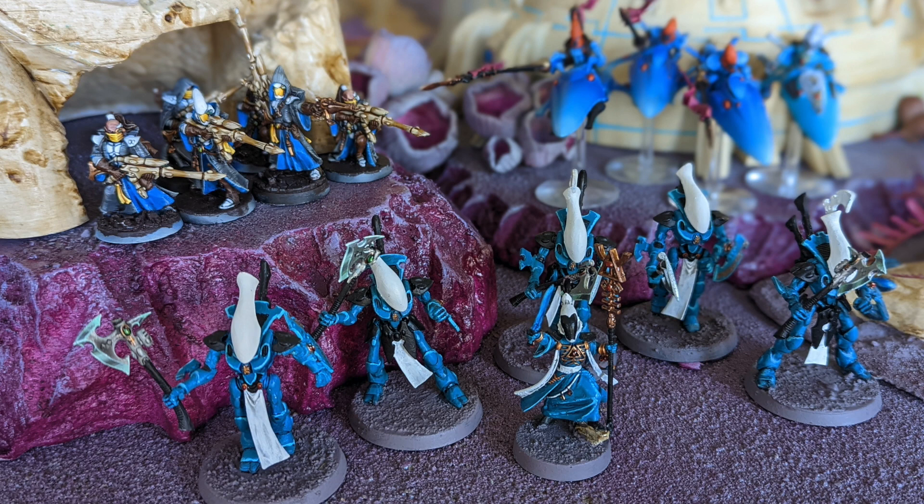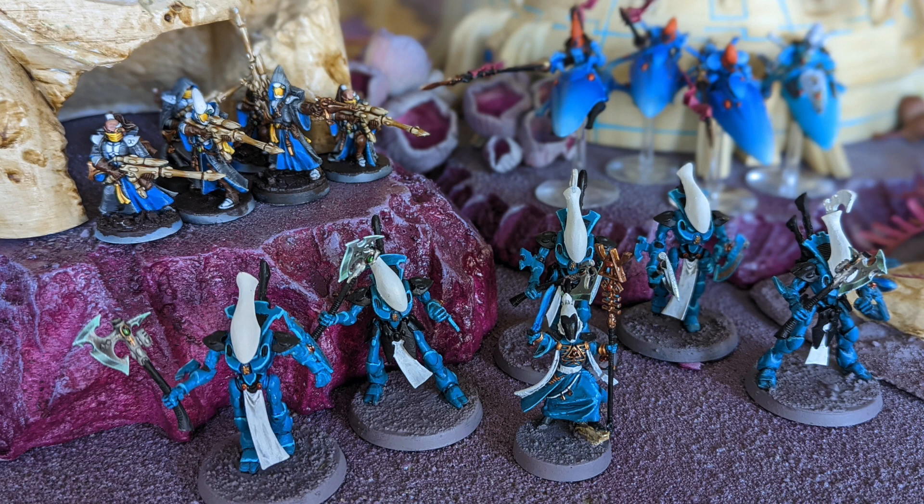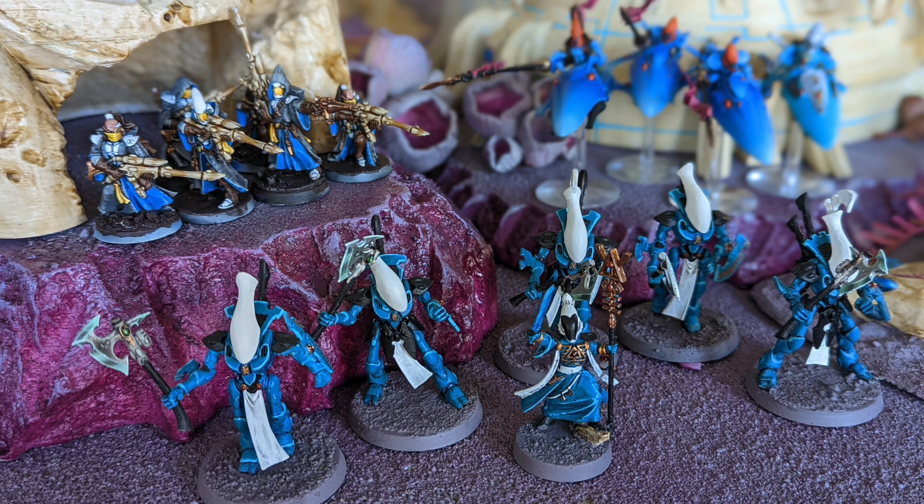Principle number five: deep strikers are way better. They're so good in 2,000-point games, but in 500-point play, it's even better. That's because even though the table is smaller — half as large as for 2,000-point play — you only have 25% of the models. So a player's ability to control his or her backfield is significantly less in 500-point games. Your opponent cannot afford not to contest the midfield. They have to be moving units into the midfield, they probably don't have very many units, and their backfield is likely to be exposed. All these Craftworlds units with free deep strike abilities probably have a lot more options for deployment than they would in 2,000-point games.